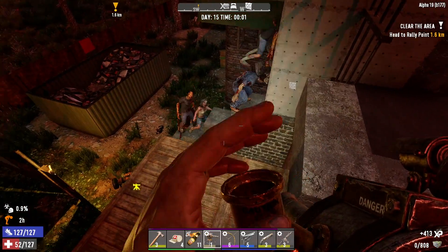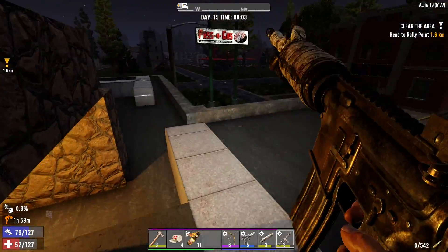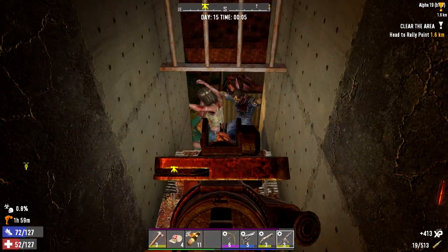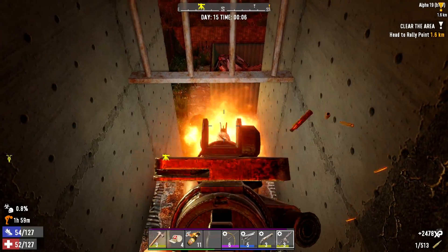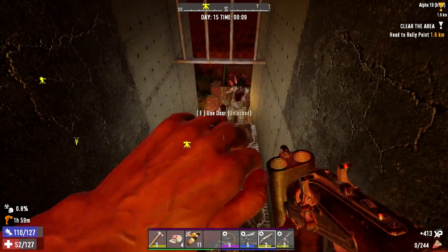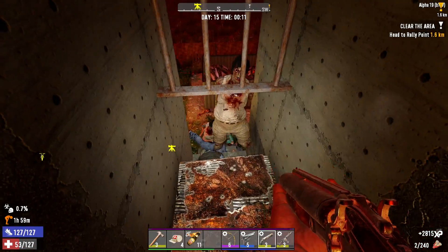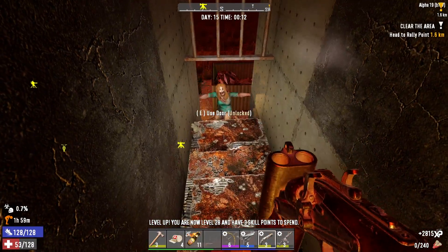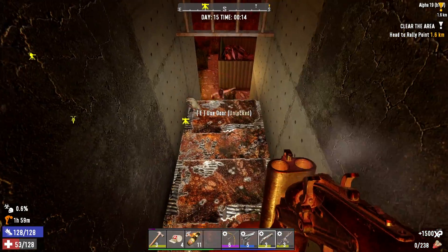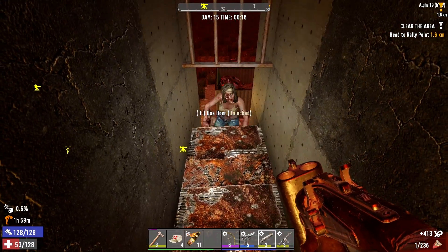I definitely overused resources for this base - there's no reason these walls need to be reinforced concrete and we definitely didn't need this many hatches. But we got tons of concrete left at home and can harvest more iron, so it's not a big deal. Like I said, better safe than sorry. But we really need to manage our resources better if we're going to be doing a new base every horde night - the less resources we use on this base, the more we'll have for the next one.